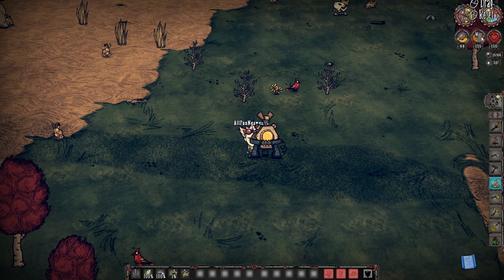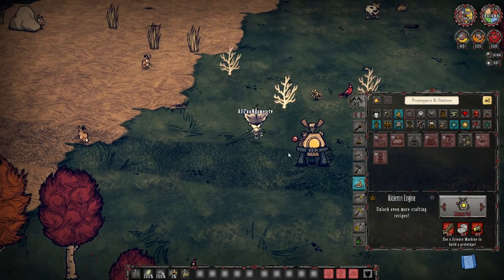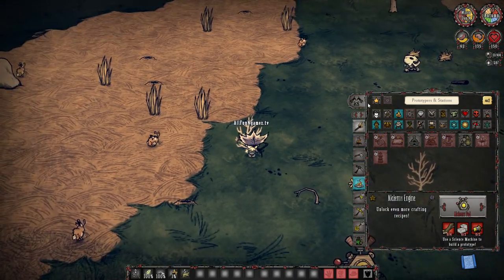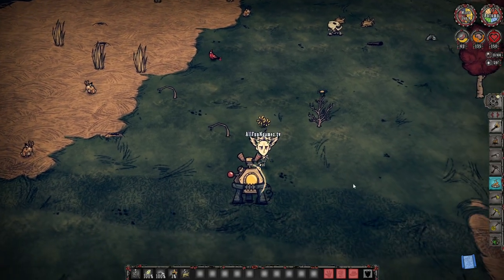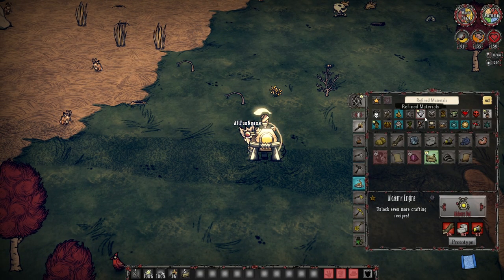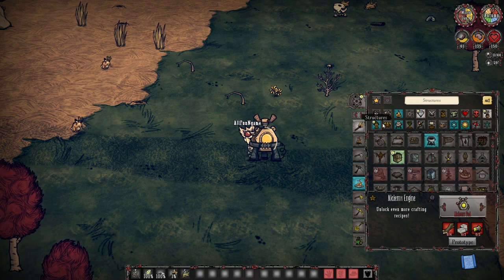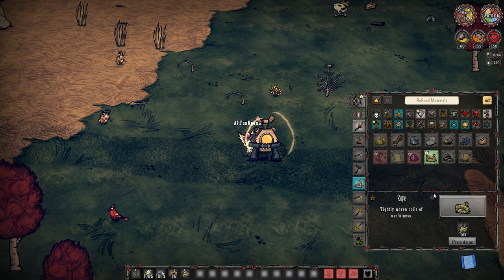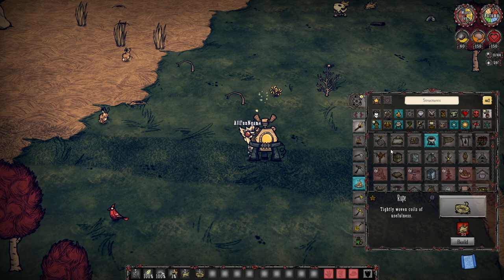I went ahead and reduced my sanity just a smidge so we can showcase what we can. What you'd end up doing is gathering normal resources, just walking around. When you craft something that requires a little bit of science, your tab will start to light up — it shows a little light bulb icon basically saying you can make something here. And when you do, you gain some sanity. So let's go ahead and make a rope — and voila, I've gained a little bit of sanity.